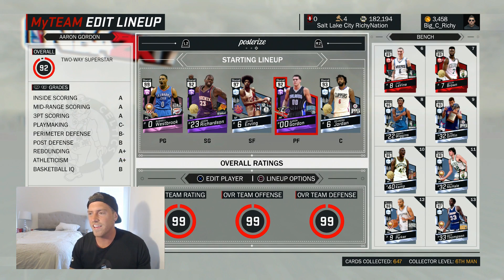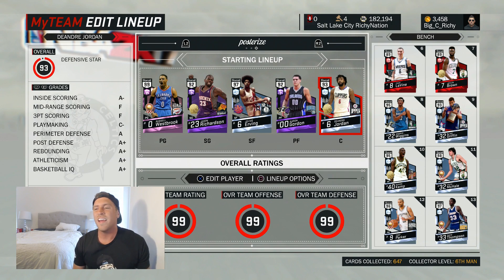But other than that, the one thing I don't like — and I know I'm rambling a little bit — is I don't feel like this badge works that effectively. It doesn't work as good as it claims. Here we are with a full team of Hall of Fame Posterizers. I want to see some fantastic posterization here, or this badge is highly overrated. Will these guys be able to throw down like I think they should? Well, there's only one way to find out.